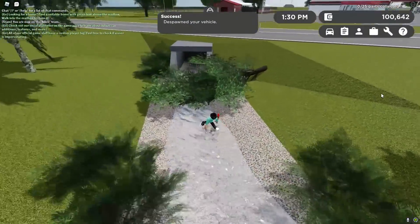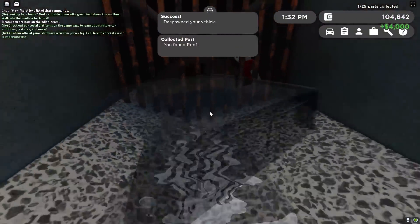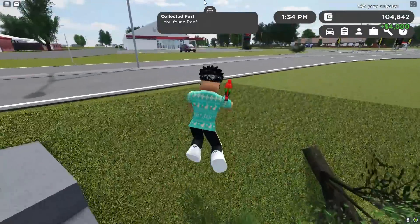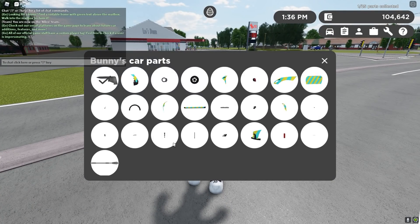We have found our first part and it's actually right here near the gas station in the cave. Look at this — we just got $4,000 and we just found the first part. As we can see, that has the checkmark now and we gotta find the rest.